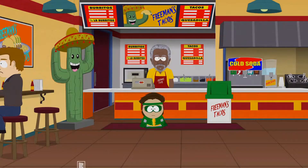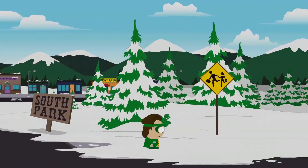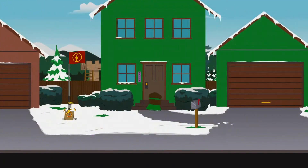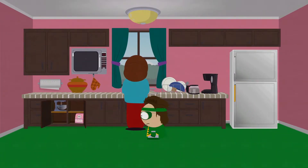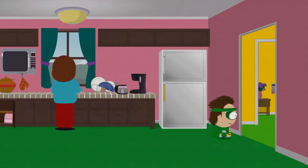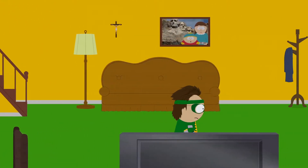After you've bought the tortilla, make your way downtown all the way over to Cartman's house. Go inside, talk to his mom and she's going to give you a task — she'll give you these tutor cards and you're going to have to go give them to a few guys. She's going to send you first over to Skeeter's Bar.